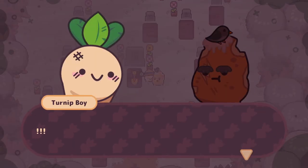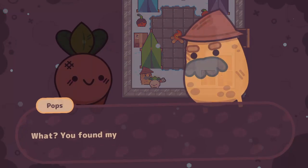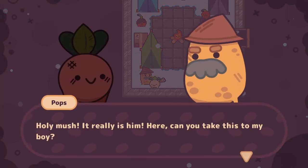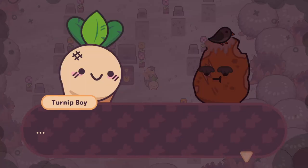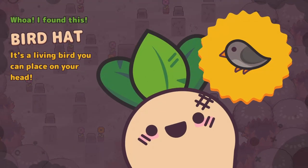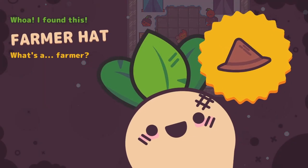Talk to the potato guy again and tell him his dad is alive — he'll want you to head to the potato in the icebox in the second dungeon. Head to the icebox, talk to the potato, and he'll give you his letter. Come back to the cemetery guy in the final room and deliver the letter — he'll give you a bird as a hat piece. Then go back to the icebox, talk to his dad again, and you'll get the farmer's hat.